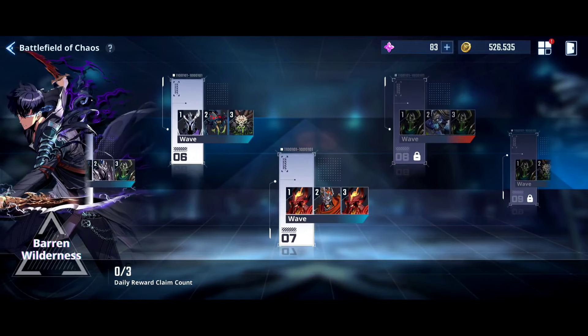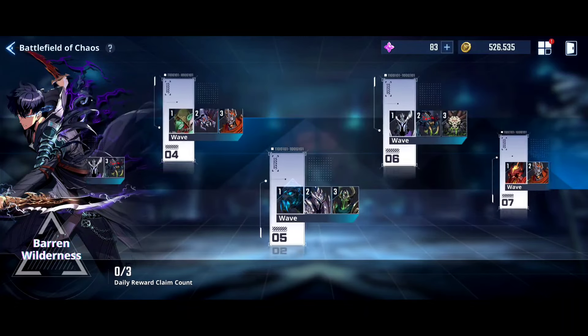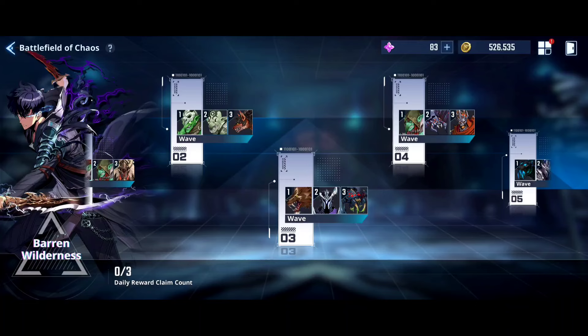In Barren Wilderness you can see the reward count shows 0 out of 3 daily reward claim count. But we are already on wave 7 — how? Because we can claim rewards 3 times. We cleared waves 1, 2, and 3 to get those rewards, since it was the first-time clear bonus.